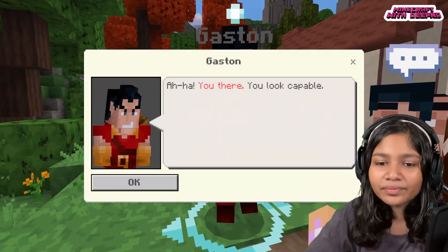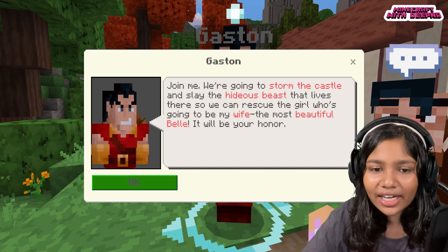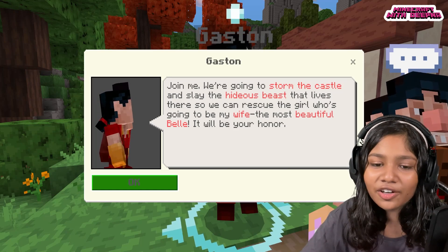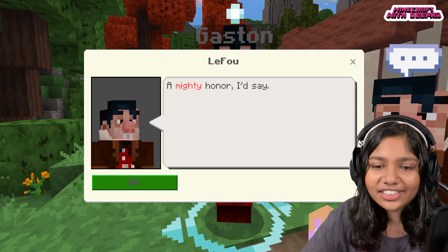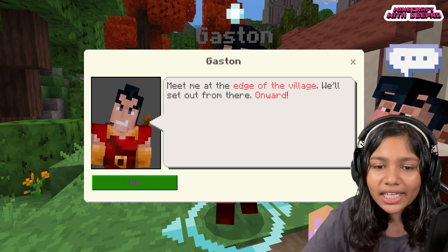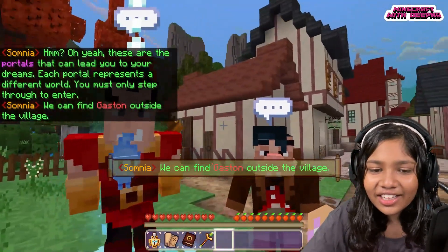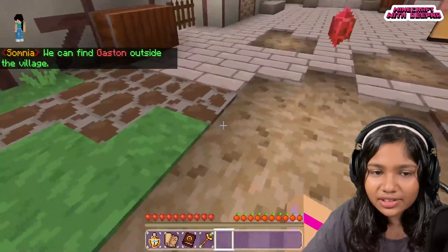Gaston speaks: 'You there — you look capable! Join me, we're going to storm the castle and slay the hideous beast that lives there so we can rescue the girl who's going to be my wife — the most beautiful Bell. It will be your honor — a mighty honor I'd say. Meet me at the edge of the village, we'll set out from there. Onward!' God, Gaston sounds so weird.